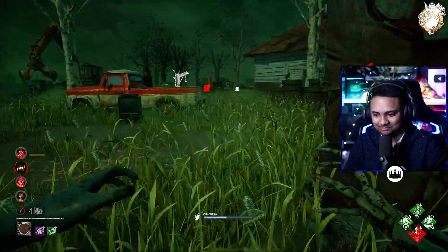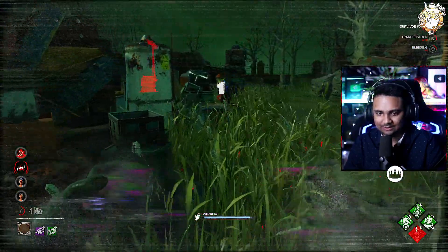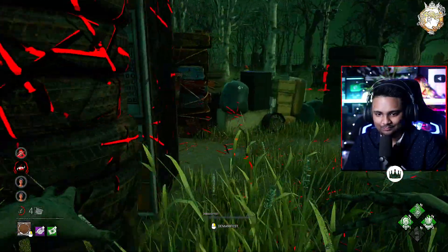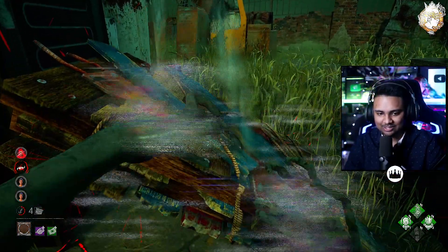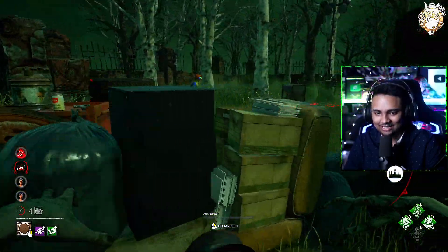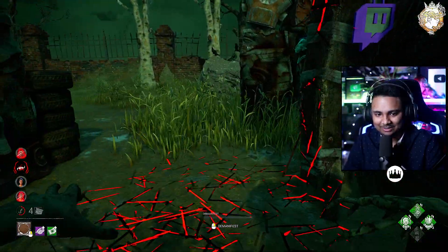Somebody is here — hello, it's the Nea. I'm just going to constantly teleport to TVs to see if anybody comes around. I don't think she's close enough to get full condemn. Breaking those pallets — the power just looks so cool. This is the first chapter I'm genuinely super excited for. Everything about it feels good. I just wish we had a map with it; that would have made it even better. I love the green effect — it looks so nice.